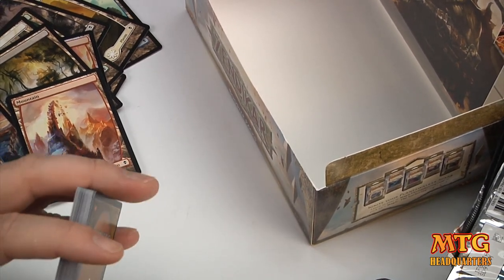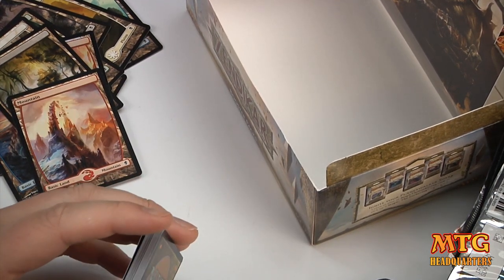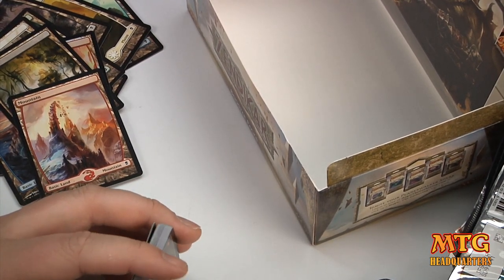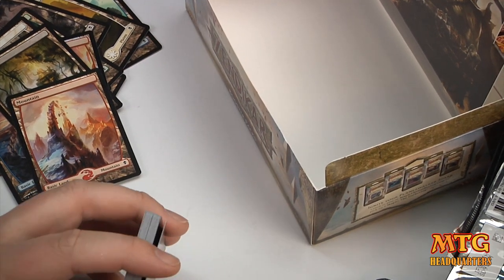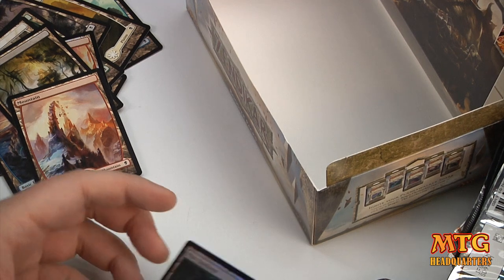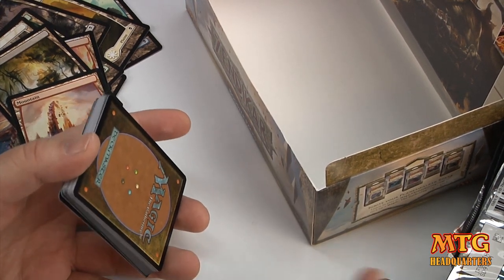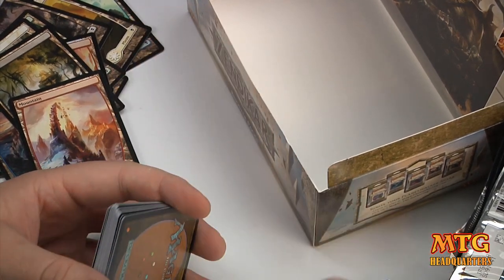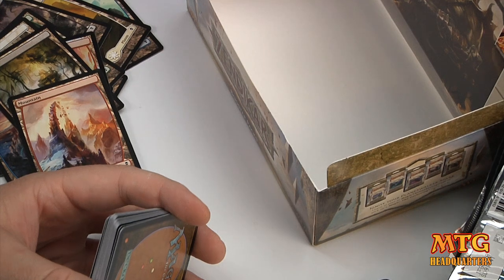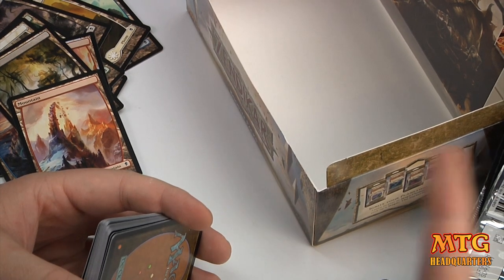So that is the Zendikar Booster Box Vintage Opening. We did not get a Priceless Treasure, but that's okay — no way I could expect to hit a 5% chance. If you like these box breaks, make sure you subscribe to the channel. If you like this video, help me out by crushing the thumbs up button below. I look forward to chatting with you about Magic: the Gathering in the comments. Talk to you soon.